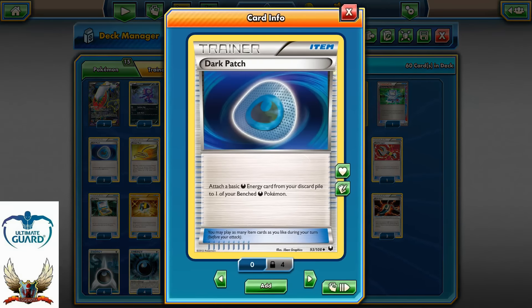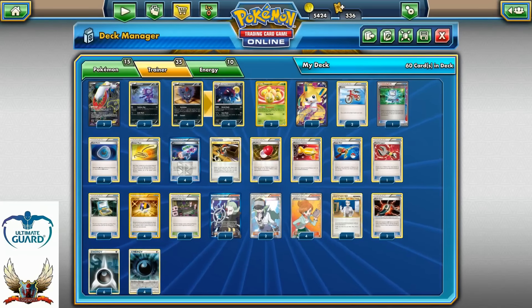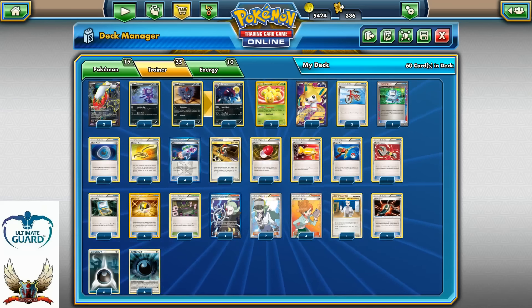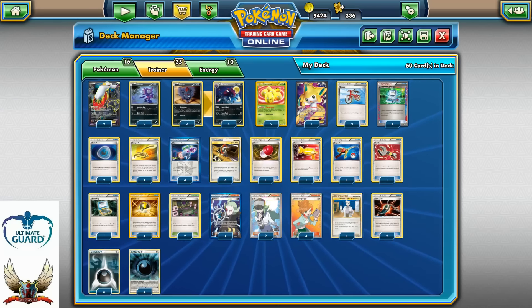Two copies of Dark Patch. A lot of players run four copies of Dark Patch, but you don't need four. Two Dark Patches are just the sweet spot, because you want to have space for other cards like Lasers, Junk Arms, Catcher, Super Rod, Tool Scrapper, and Town Map. There are a lot of different good tech cards.